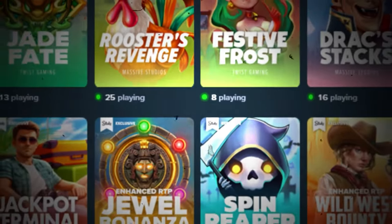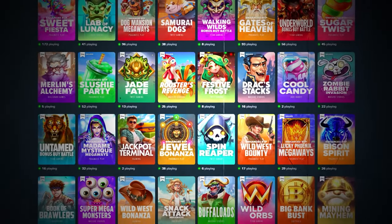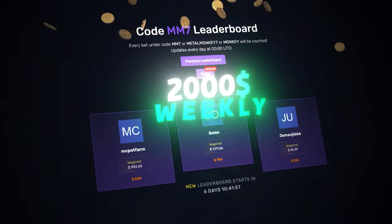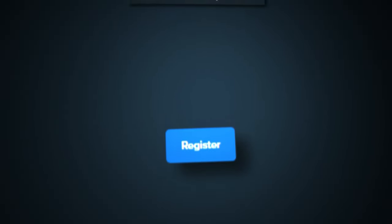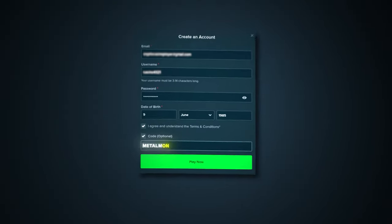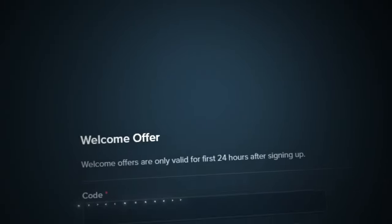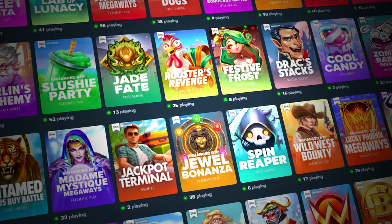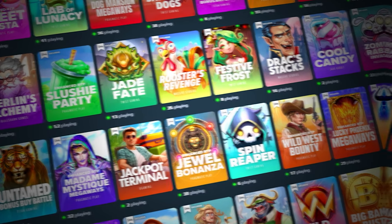Sorry for interrupting in the middle of the video, but if you guys want to support me and also have a chance of winning some of the two thousand dollars weekly from my competition, you can sign up by clicking register and then click code optional and type in MetalMonkey7. You could also go to Settings then Offers and type in MetalMonkey7 and click submit — you can only do this in the first 24 hours after signing up. Enjoy the rest of the video, thank you so much.